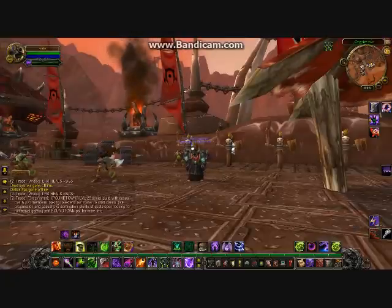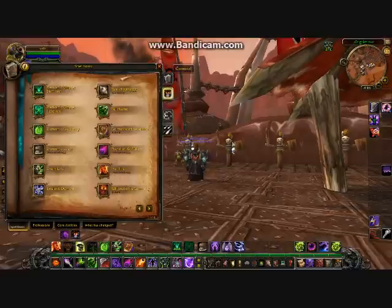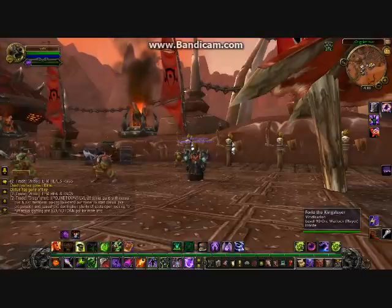One of the main advantages of being an Orc is their racial. It is called Bloodfury, right here. It increases my spell power by 2200. That's one more thing to add into my one-shot macro.